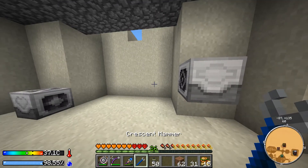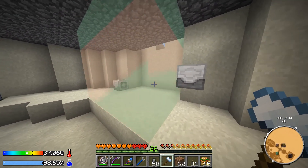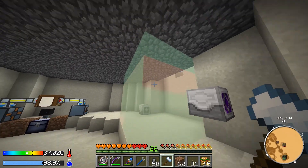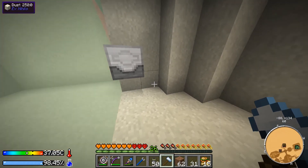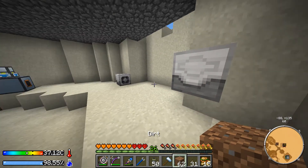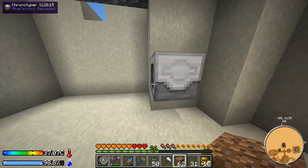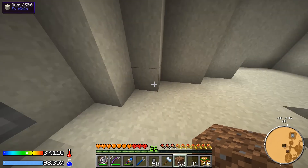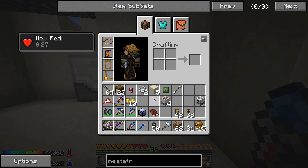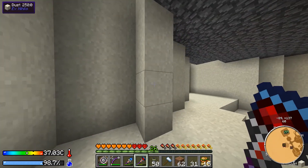I don't know if you can get liquid meat from sheep, but we'll see. I'm putting a chronotyper here — one block above, because it actually works one block above. What the chronotyper does is it sorts out the animals: it takes the baby animals — we can set this to either babies or adults — and moves them behind the chronotyper. I want to make the chronotyper put the babies onto a conveyor belt.